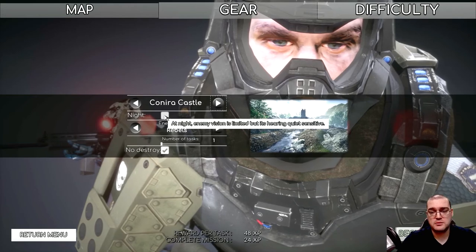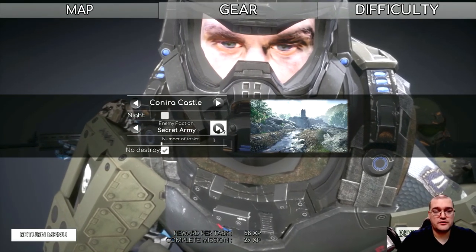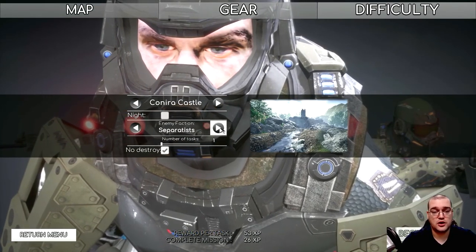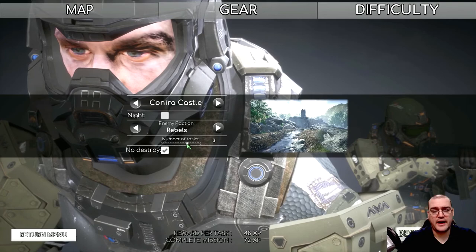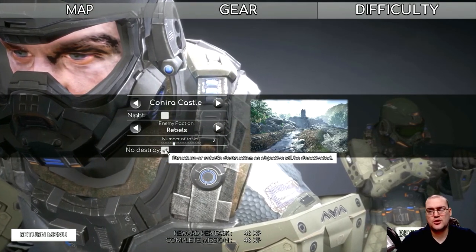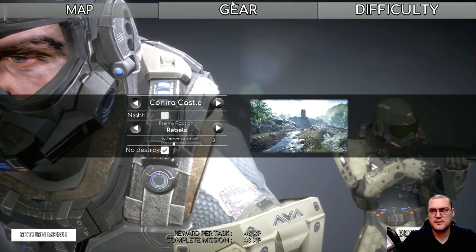You can choose night — enemy vision is limited but their hearing is quite sensitive. You can choose your faction, which determines somewhat the XP you'll get since different faction members are more difficult. We'll just do rebels for this. For the number of tasks, let's do two — you can go up to five and you get XP for every task you complete. I'm going to keep the no-destroy-structure option active to keep this simple.